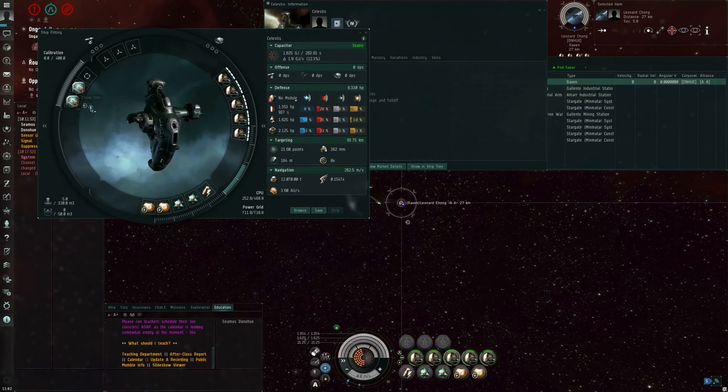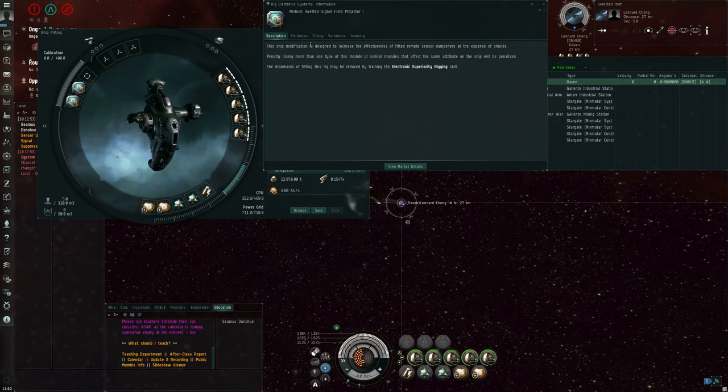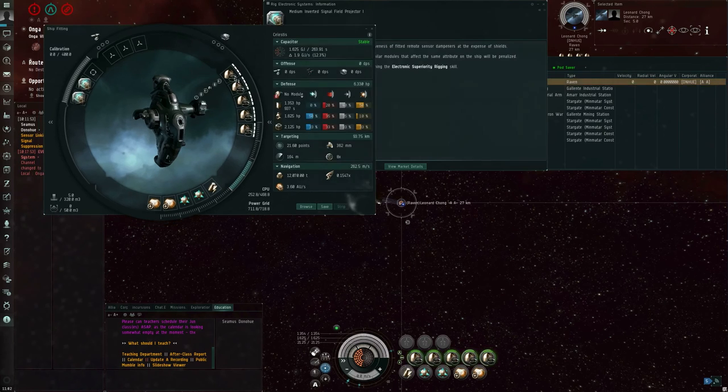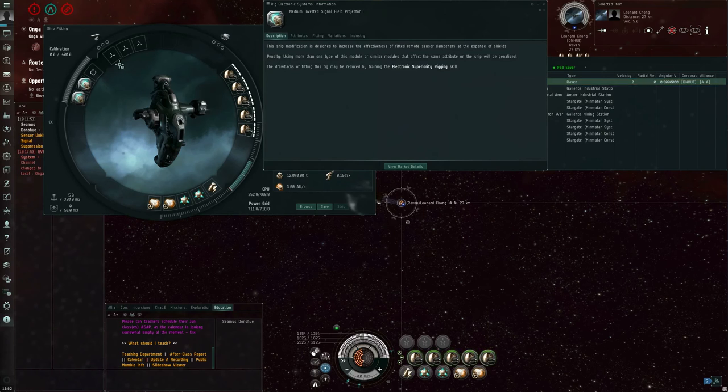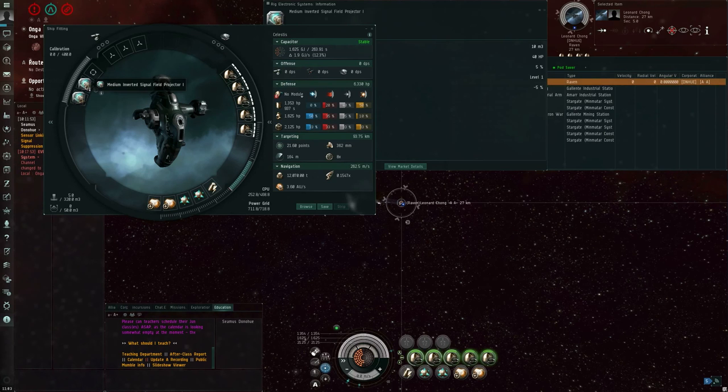Additionally, I have a couple of rigs fit to this Celestis — medium inverted signal field projectors. These are also 5% bonuses each, so 1.05 multipliers. Note that the rigs, however, are stacking penalized. The rigs have an effect that's stacking penalized on all five modules, which are each stacking penalized because they are being applied to the same Raven battleship — two different layers of stacking penalties. Because I have two of these rigs fit, it's a 5% bonus and another 5% bonus, but the second rig isn't really 5% — it's more like 4.3 or 4.4%, so a 1.05 multiplier and a 1.043 multiplier.